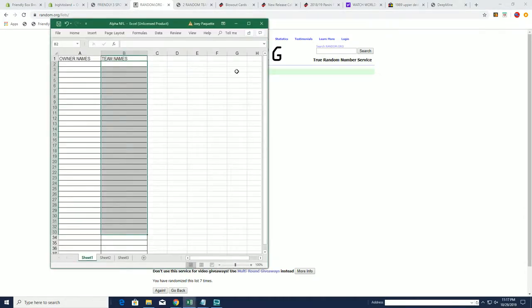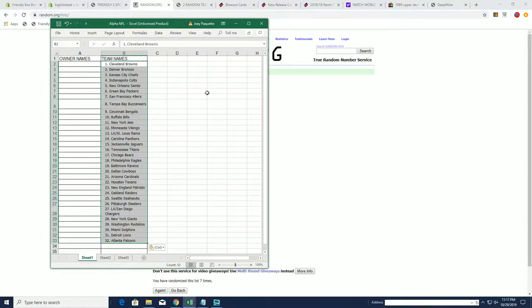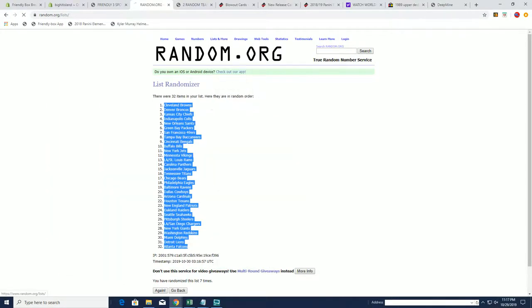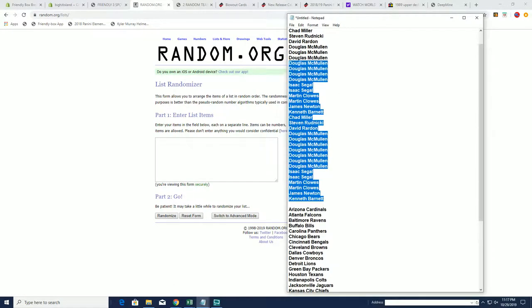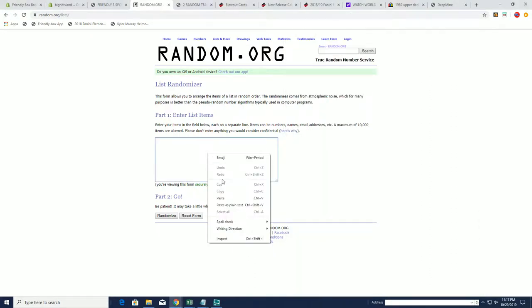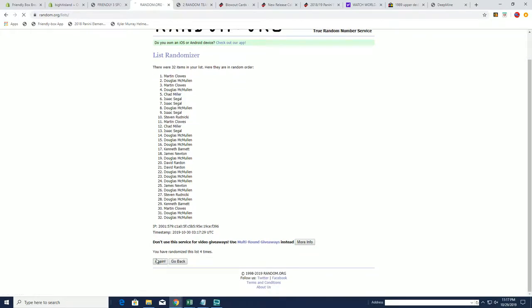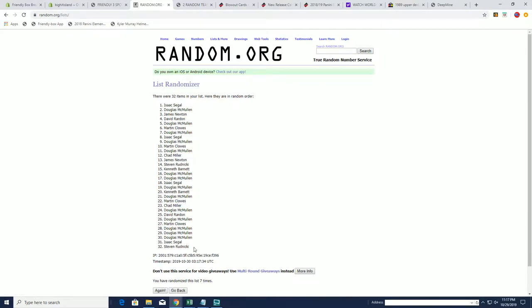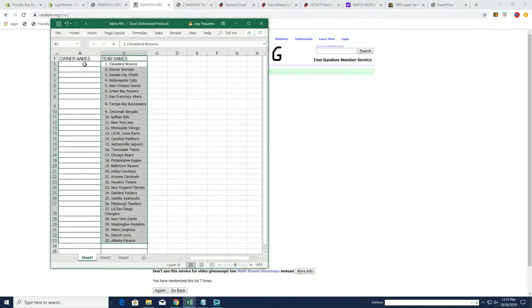Let's pop these in here - boom. Let's get our names in here. Kenneth B, you're at the bottom. Chad M, you're at the top. Going to copy that and go through seven times. This is two, three, four, five, six, and seven. Steven R, you're at the bottom. Isaac S, you're at the top.